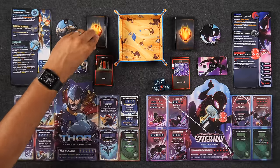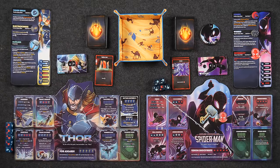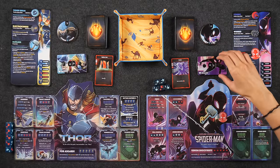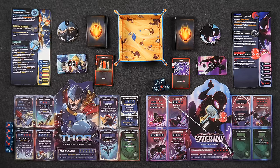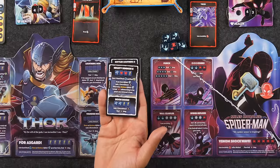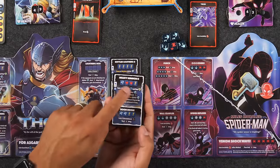Upkeep phase, nothing going on. I'll get my first income — draw a card and gain a CP. Income is quite nice. I'm glad I got out of that with just one damage. Main phase: I'm going to upgrade something else on my board — Mighty Summon becomes Mighty Summon 2. This will cost me 2 CP and it just enhances the action, making it a little bit sweeter.